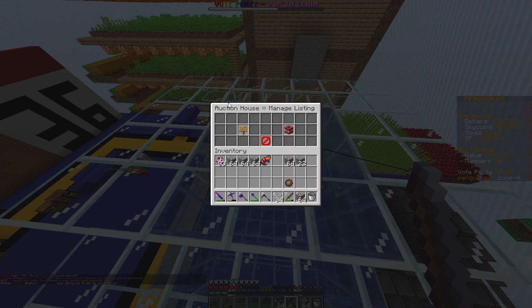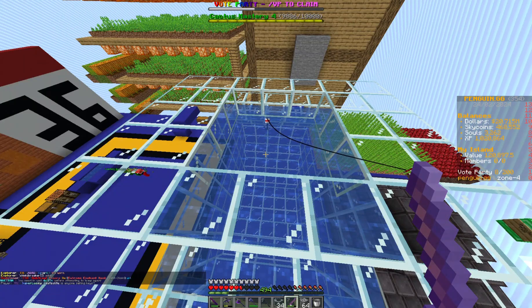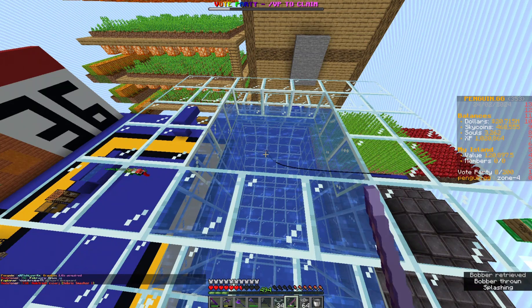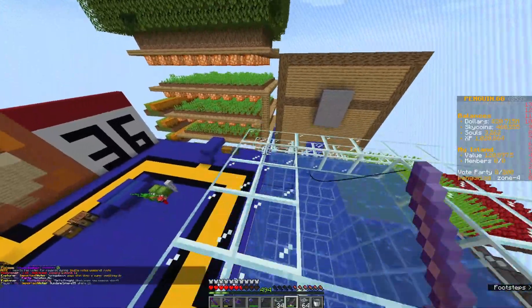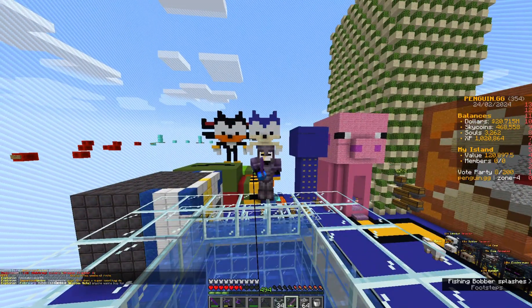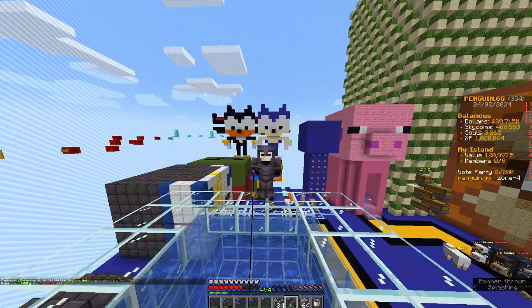So here is our fish tank. Let's go to slash ah and look for a fish hopper — there's nothing here. But yeah, now we have our very efficient fish tank. Hopefully you guys enjoyed this episode, make sure to leave a like and hit that subscribe button. I'm going to keep fishing because it's actually another way to earn a lot of money and sky coins. I will see you guys in the next episode — goodbye!